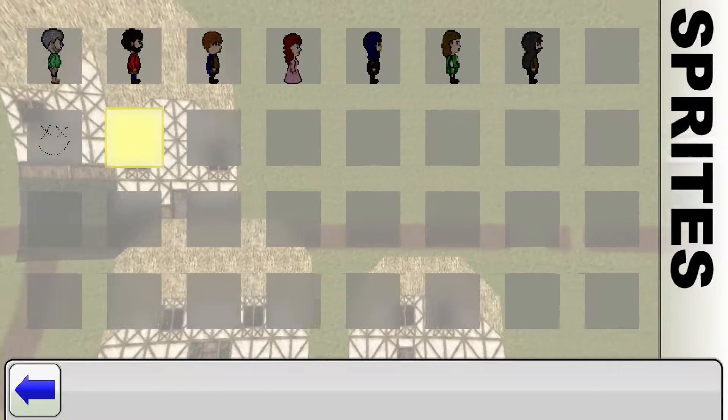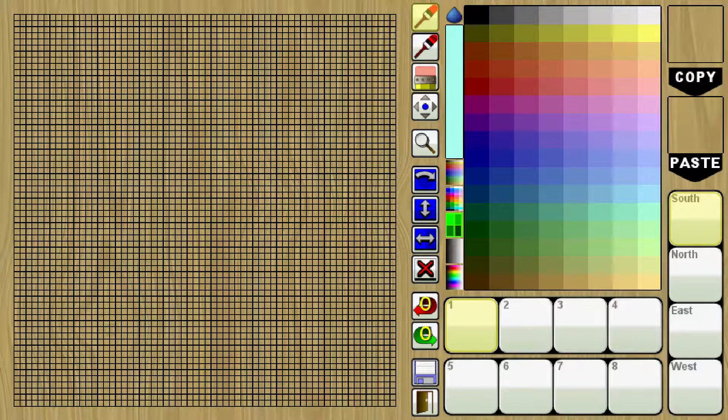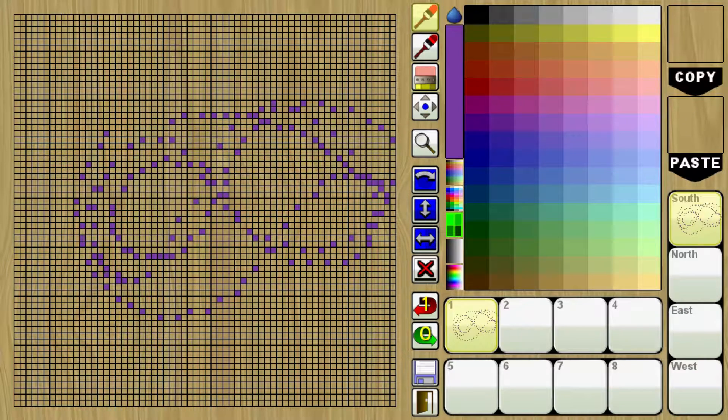You can create a character as well if you want — let's take a quick look. Over here you can pick a color; there are retro colors available too. You can go back and forth, copy your layers — pretty handy. Let's copy and press paste — there you go.